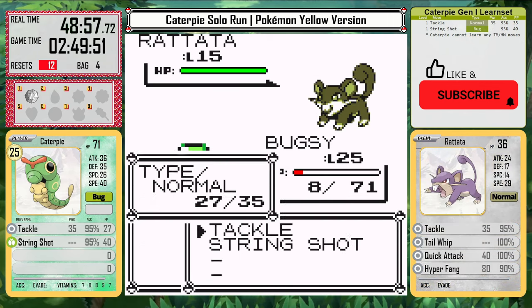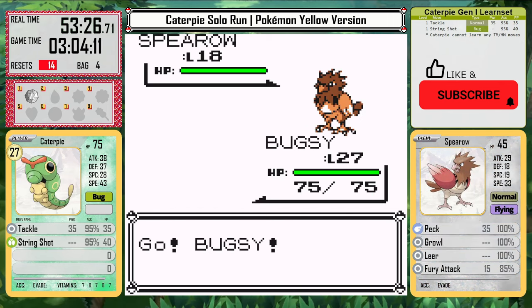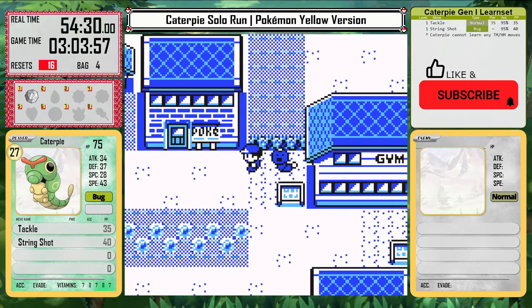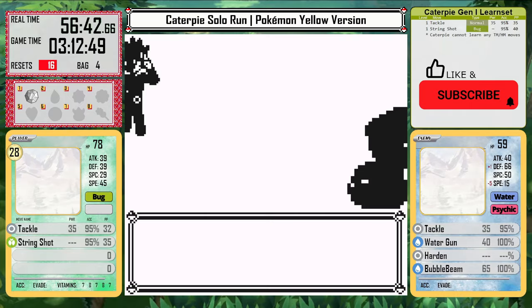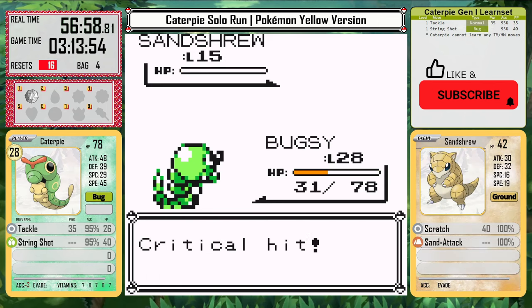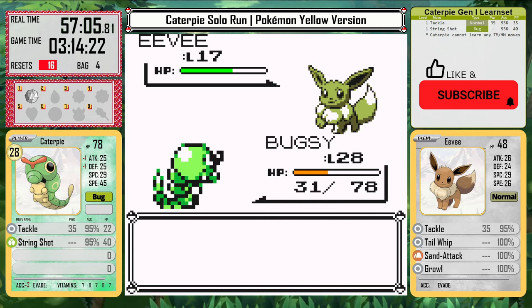I get tired of training around level 27 and just go try Blue again, and I lose two more times. I have to take the walk of shame back to Misty and continue grinding. At level 28 though, the rival is finally possible. There is still luck involved because Spearow can drop my stats, and Sand Attack can really mess me up, but we can finally make it through and knock out Eevee.